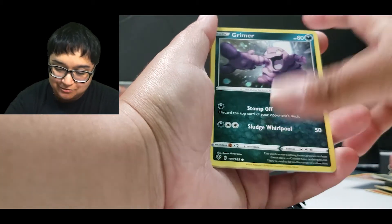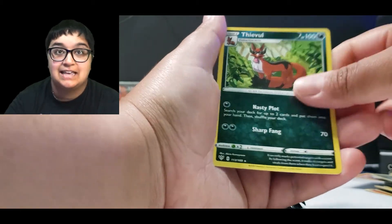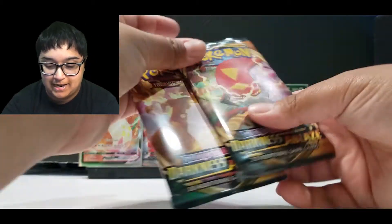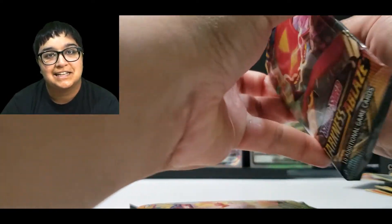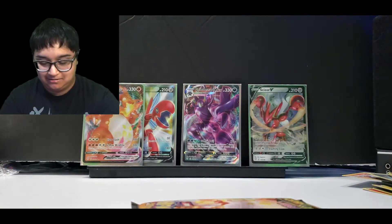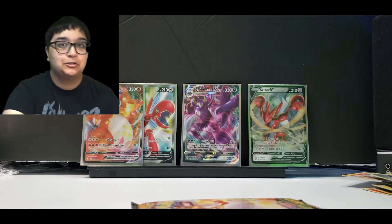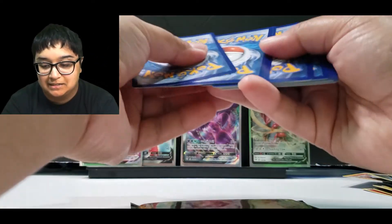Fletchling, Wimpod, Grimer, Klink, Reverse Skarmory, and Eighty Evil. All right, we've got our last two packs to go. Click that like button, give us some good luck. I don't really think we need it because look at what we've pulled already — we've had some amazing luck today.